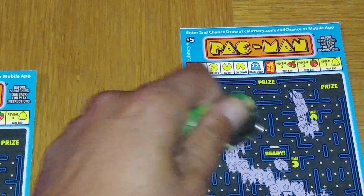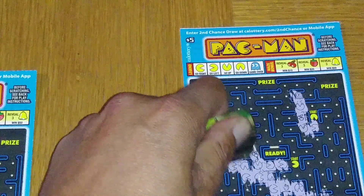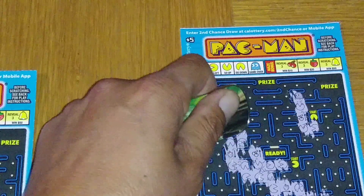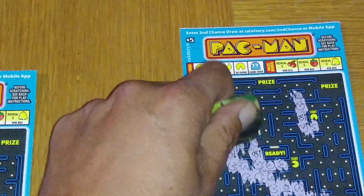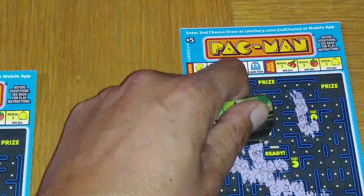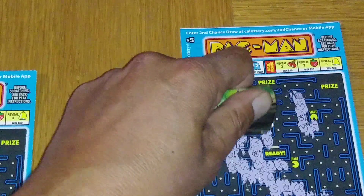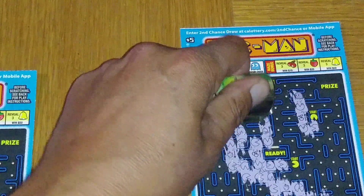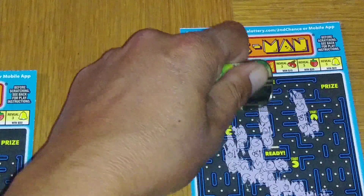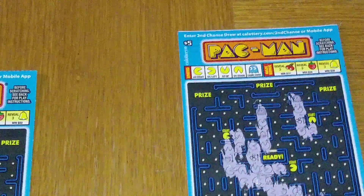One last chance for that strawberry. Left, left, up — cherry. Let's see if we could get one more piece of fruit here. Cherry or strawberry will win. Right, up — and a bell. Arrow is going straight up, up — to the ghost. No go there. That was tickets 31 and 32.